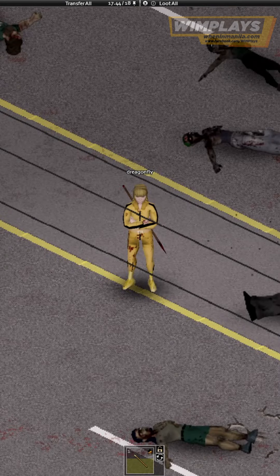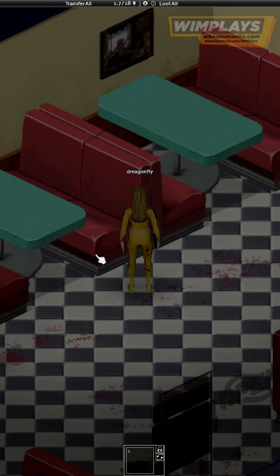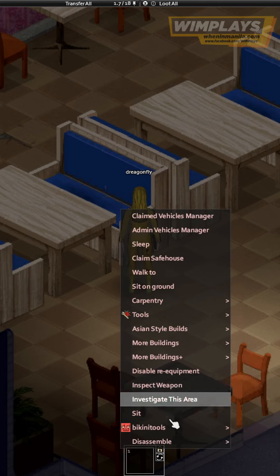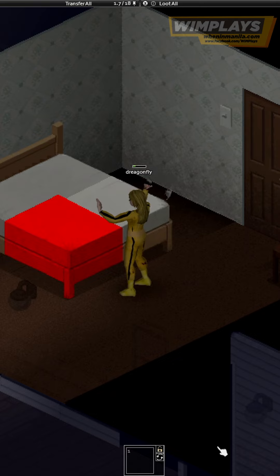If you're struggling to level up your carpentry skills in Project Zomboid, try these 7 tips to level up fast. Tip 1: Disassemble Furniture. With just a hammer and a saw, you can start disassembling furniture for carpentry experience. Look for double beds or restaurant seats, as they are particularly rewarding.